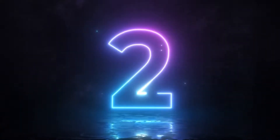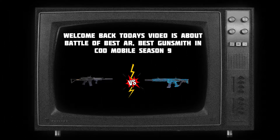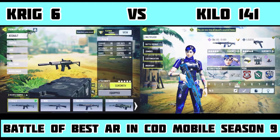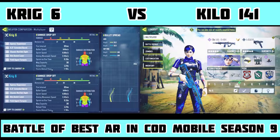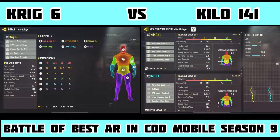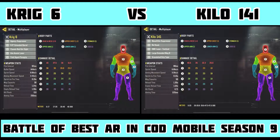Welcome to my channel JiggyCODYT. We are back with another video. Today's video will be comparing the best AR in season 9. On the left you see the Krig 6, and on the right we have the Kilo 141. The damage multiplier on Krig 6 is higher than the Kilo, which makes it more viable at range. It's also a 3-tap meta, and this is the new gun that has arrived in season 9.